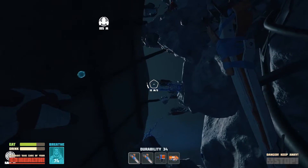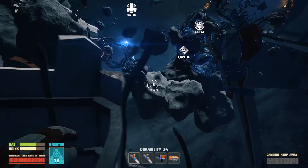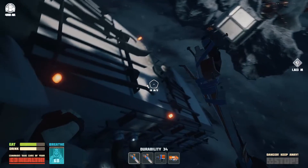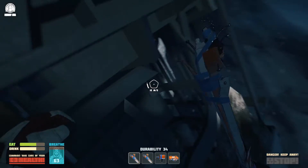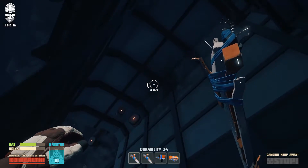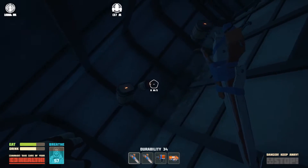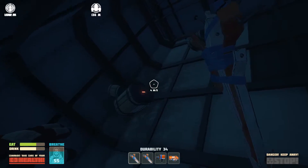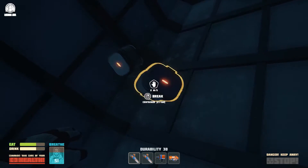What you want to do is come out of here and come all the way around and into this little section that's smashed, or you can just go in the back. In here there are four of these containers, and these containers come in very handy. Anywhere around the map you see one, just break it because they can contain a lot — there's oxygen candles and everything in here.